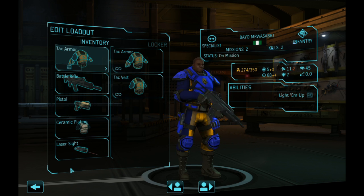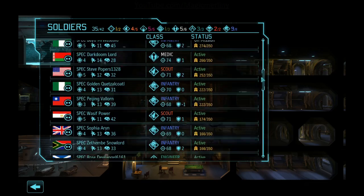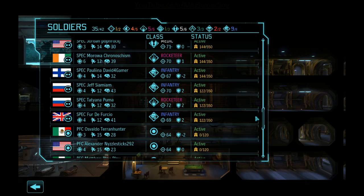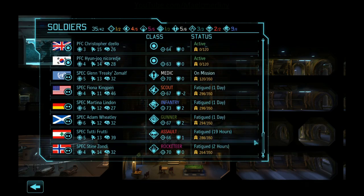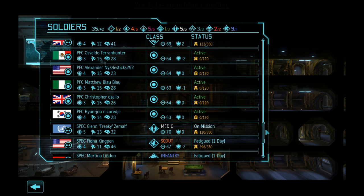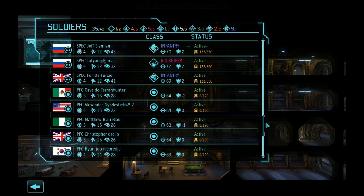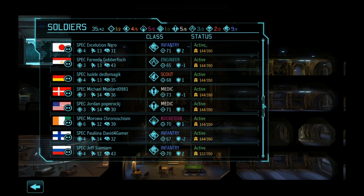That covers all the classes: sniper, scout, rocketeer, gunner, medic, engineer, assault, and infantry. I'll outfit every soldier with the proper loadout for their class. As we tech up to gauss, laser, and plasma weapons, loadouts will change slightly as the technology improves. But these basic loadouts I've described are what I recommend for any Long War Beta 15 playthrough — they are the absolute best loadouts based on my tactics.